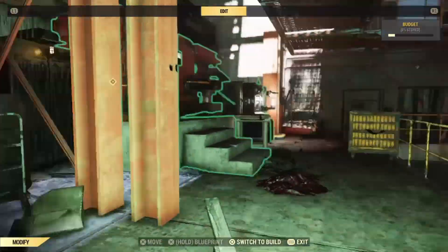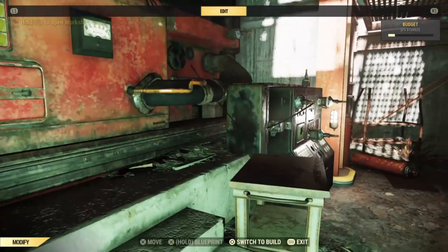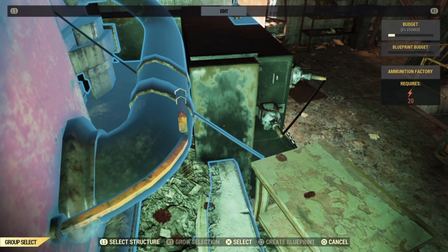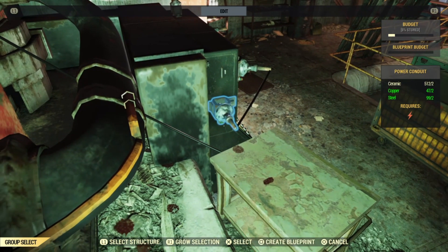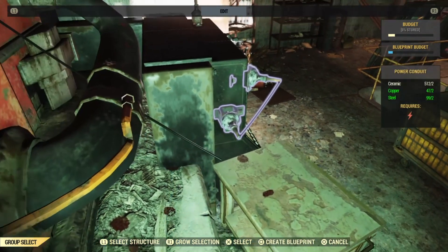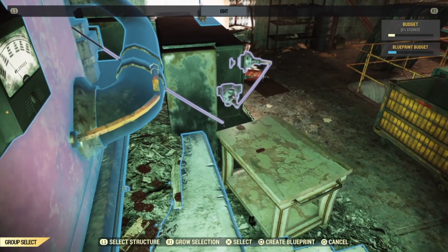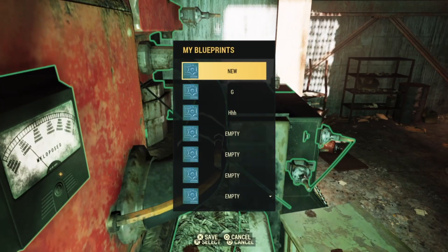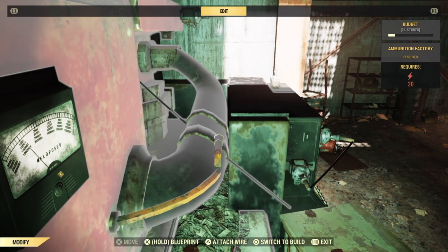Note that this glitch is a little tedious at first, but you will get the hang of it. You want to approach the ammunition machine and hold down Blueprint right there at the wire or on the actual machine, then hit Grow Selection and tap Select Structure at the same time. As you do so, you'll notice that the console and the actual ammunition will now look grayed out. Once you've got that, you are good to go and should have a Blueprint like so, and you are ready to plant that at your camp.